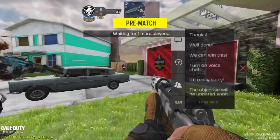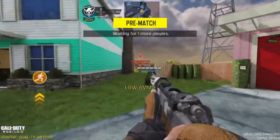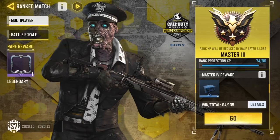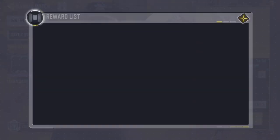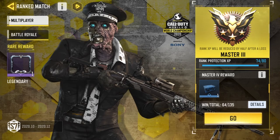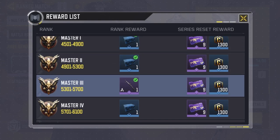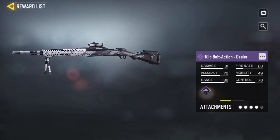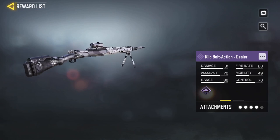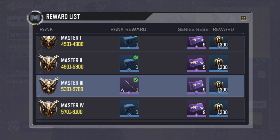But before we get into the video, make sure you guys go ahead and subscribe because we're trying to get to 3,000 subscribers by Christmas. So if you're wondering how to get the skin, all you have to do is go into Multiplayer Ranked — as you can see here, we can unlock it at Master 3. I'm on Ranked Protection because I was just being an idiot before — shotguns, Double Trip Mines, or just being an absolute idiot in Ranked. But as you can see here, we have the Kilo Bolt Action Dealer. Let's just get into the gameplay.